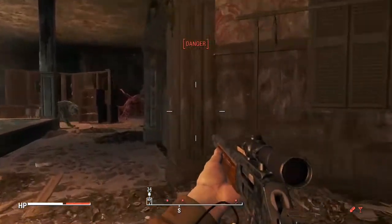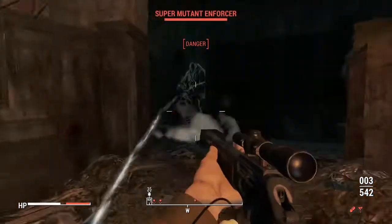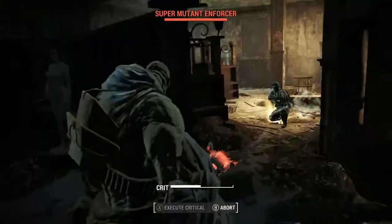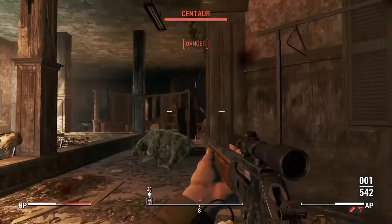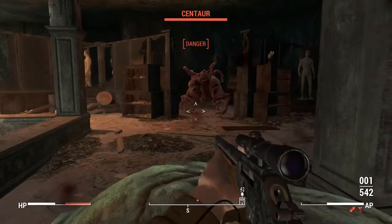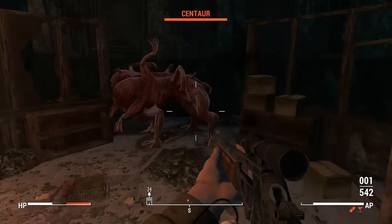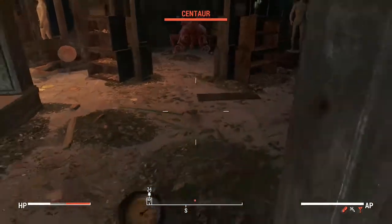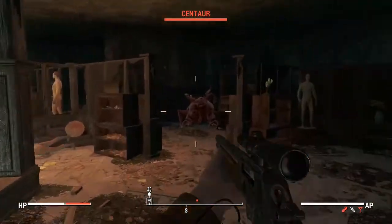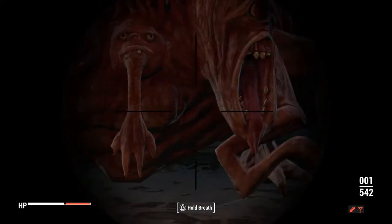As you can see, they are a complete redesign from the original Centaur from Fallout 3 and Fallout New Vegas. But nonetheless, I actually think it fits the Fallout universe a little bit better, because it would have been nice to see more mutants with mutations like this — with the odd arms sticking out here and the odd legs sticking out there. Overall, I think this creature was done relatively okay. I'm pretty sure it uses the Mutant Hound base model.